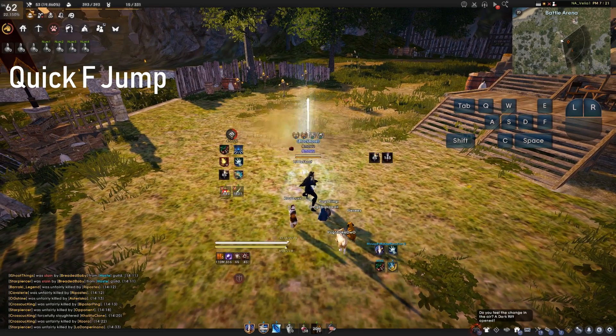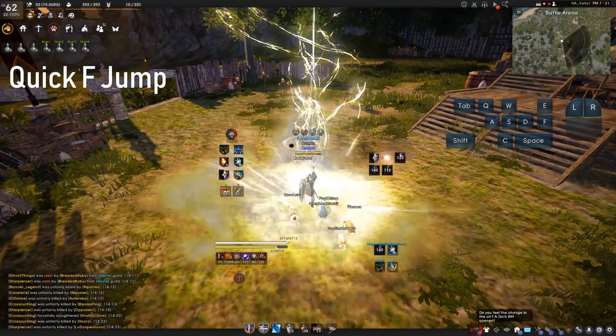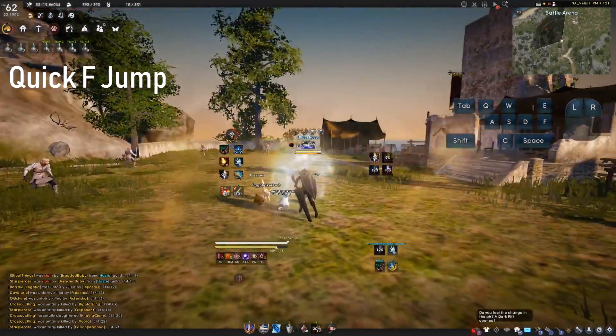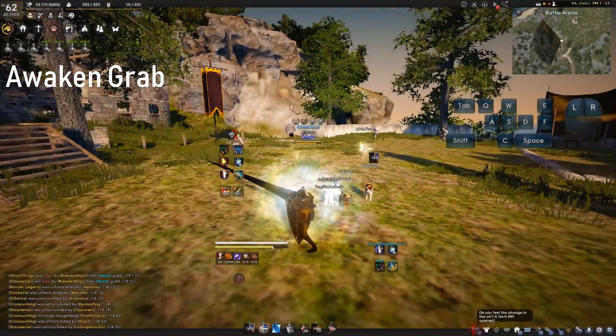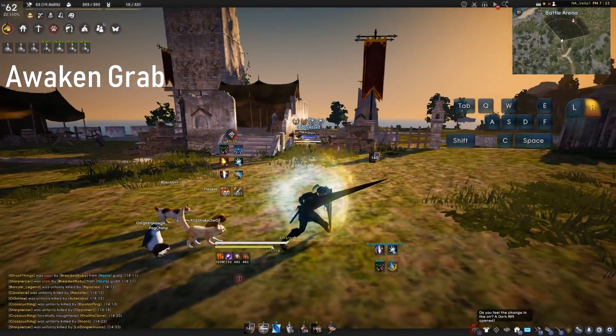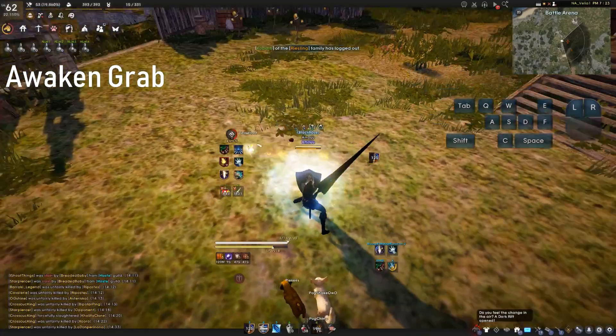If you use Celestial Spear or Celestial Smite, you can press F right away to go into an instant F jump. If you have your grab hot keyed to your mouse or a different key, you can use it out of Awakening.